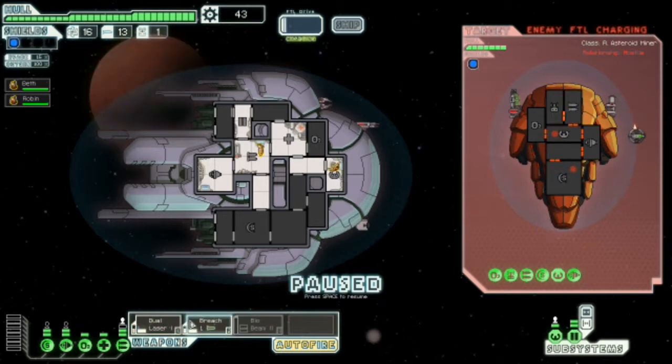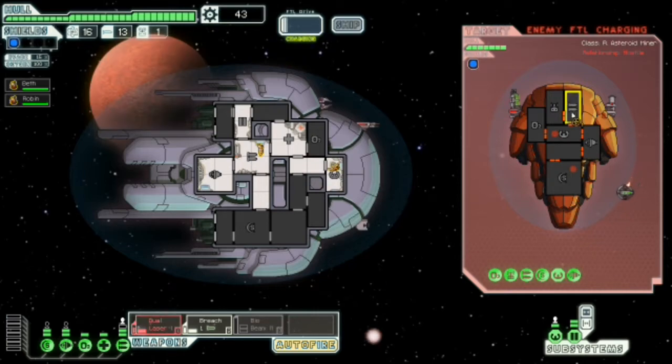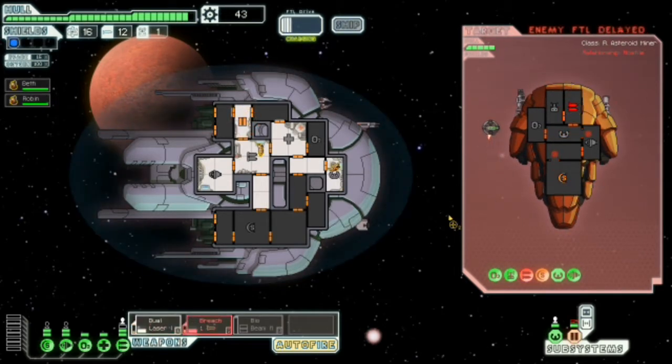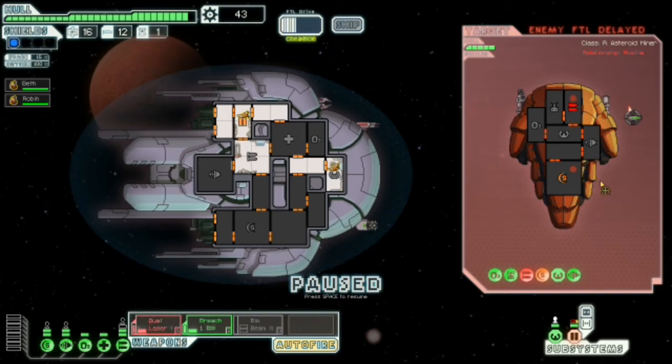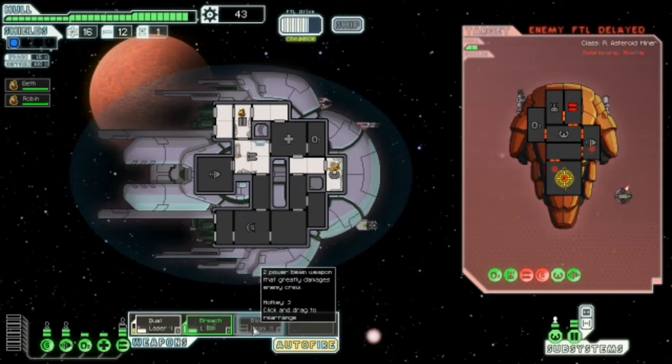They did just say we're a Mantis ship, didn't they? Get the Breach Bomb going. We're going to breach the shields, do all those weapons, just to get some good damage off on them. You can go and fix the doors. I kind of don't want to use any more breaches, so I'm just going to shoot them in the shields. I do really like the Breach Bomb bio beam tactic — like as a thing that works well. Two power beam — weapon that greatly damages enemy crew.